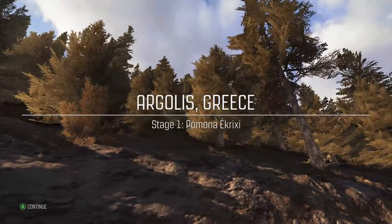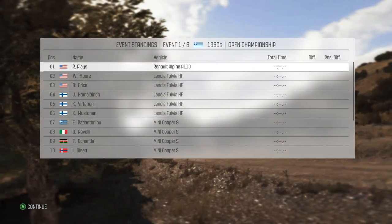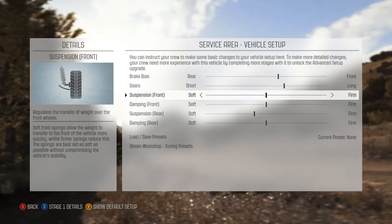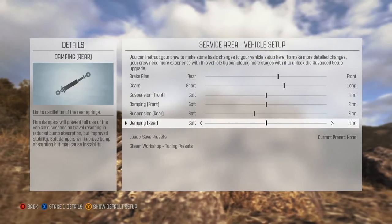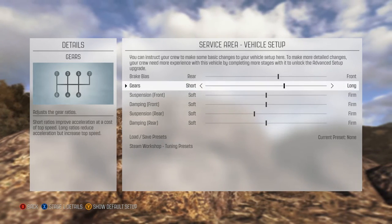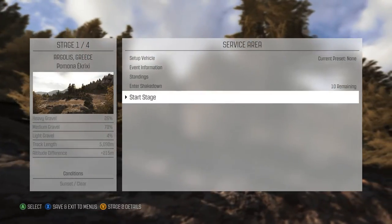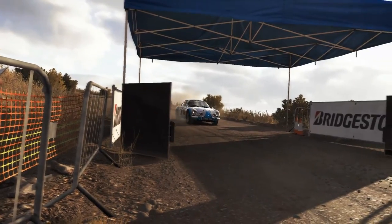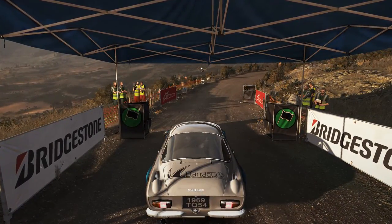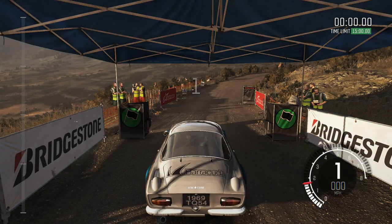Stage one — I'm not even going to try to pronounce that. No special setup because I'm not a huge car buff, so I'm not sure what the optimal settings would be. I'll just leave it on default — figure it can't be too bad. Let's start it up. Starting with brake lights: five, four, three, two, one, go.